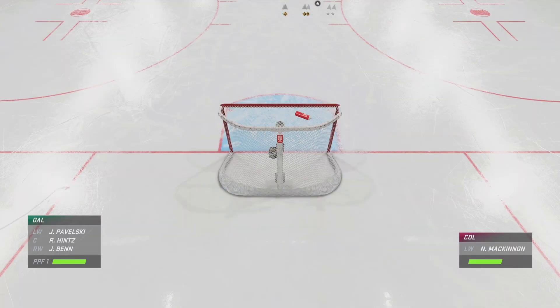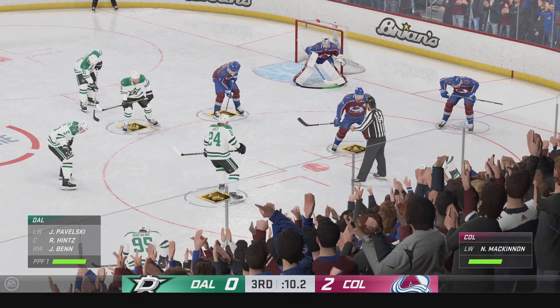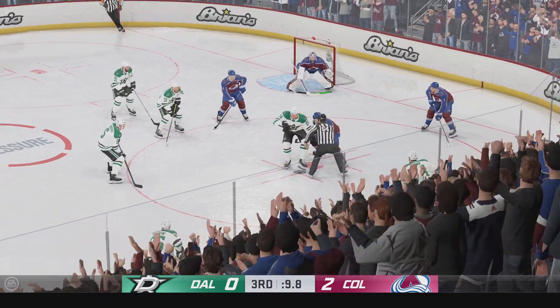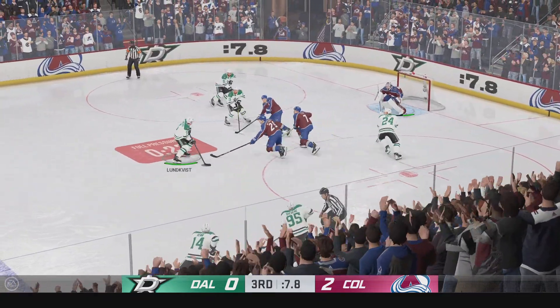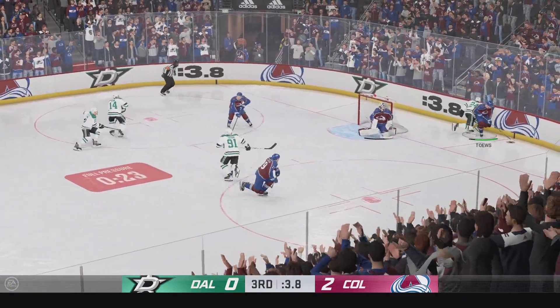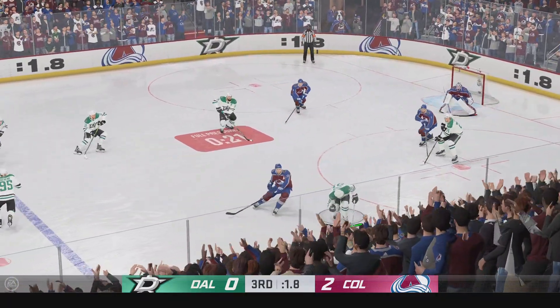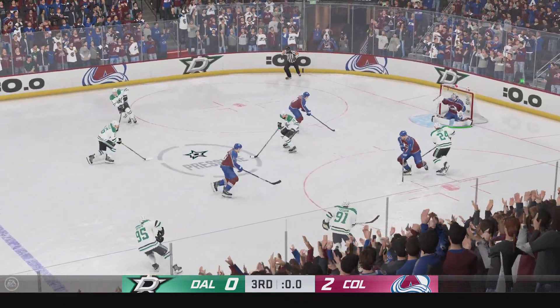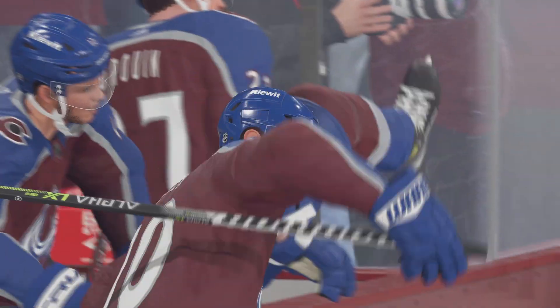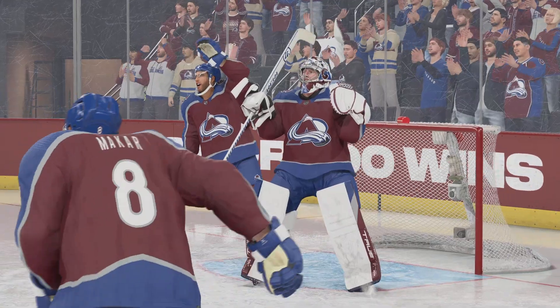They've got the extra attacker out there, and Cheryl, you know what this means. Well, they have to get possession with that extra player on the ice. They look to win that draw and convert on their opportunity. And he takes the feed — and there's a save. Hammerspoon at the net! Big save just as time runs out! And this one comes to an end!